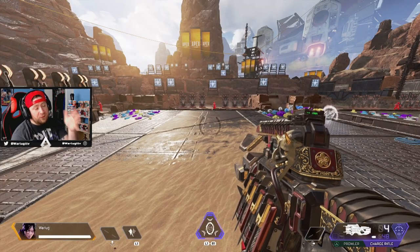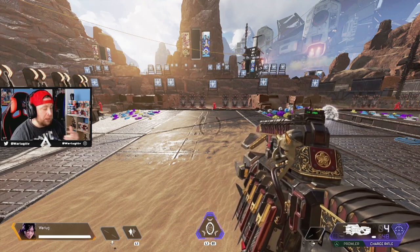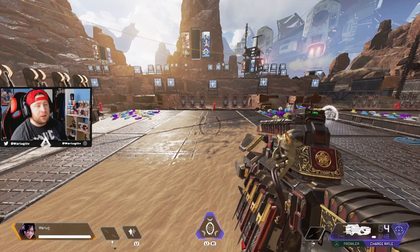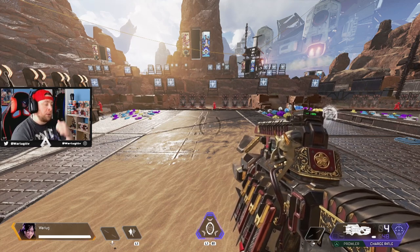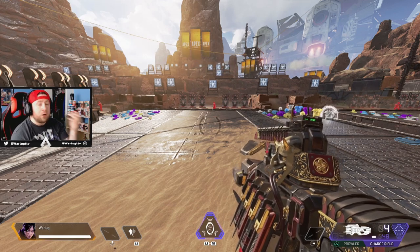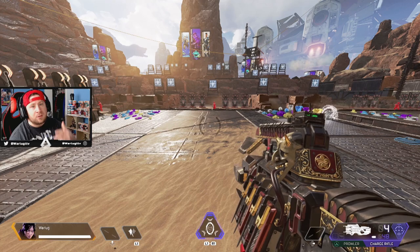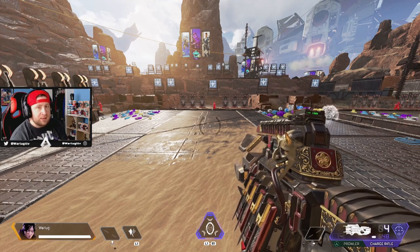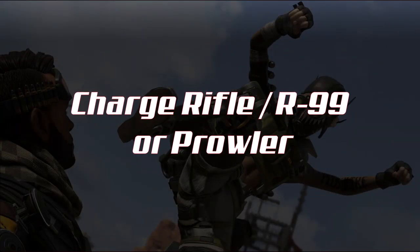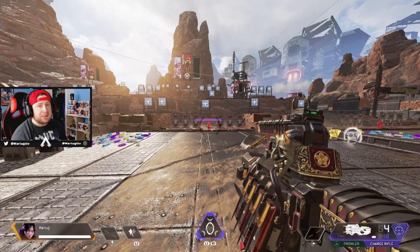For the fifth and final gun combo, this one might get some hate. There are a lot of notable guns you could use — Hemlok R99, R301 with a 3x and a sub or shotgun — but to me these combos are the most balanced and efficient. My last combo is the re-emergence of the Charge Rifle paired with a submachine gun, and I'm going to use the Prowler, which I think is one of the top guns in Apex Legends right now.